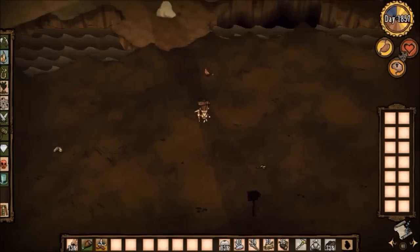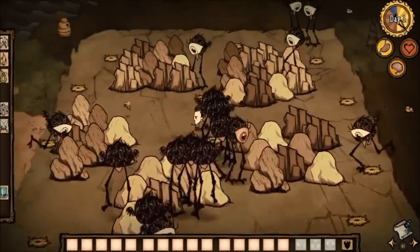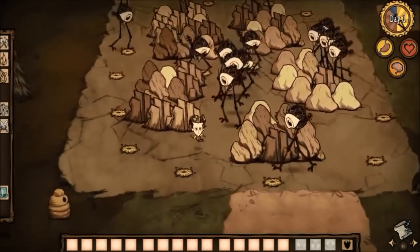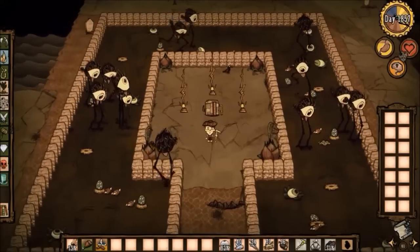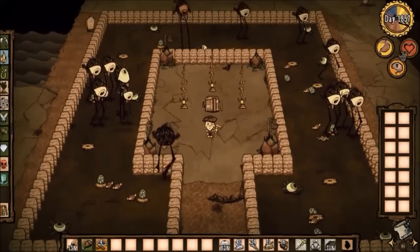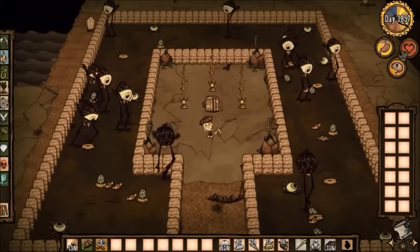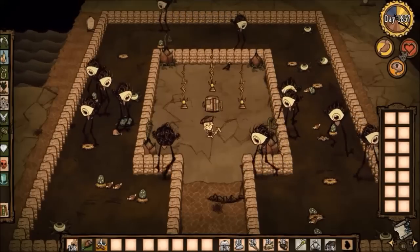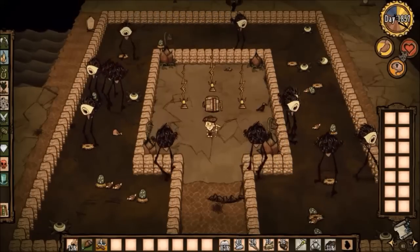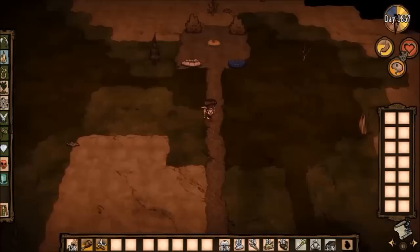The final thing I want to showcase in this world is the tall bird fort farm. This is what this set piece looks like naturally. The lore plants actually don't do too good of a job at taking care of the tall birds - the tall birds have just a bit too much health for the eyeballs. I think bunny men would be better, but we didn't have access to caves at the time, and I sorta lost interest in the world before caves came. That's pretty much all I've got for DST.